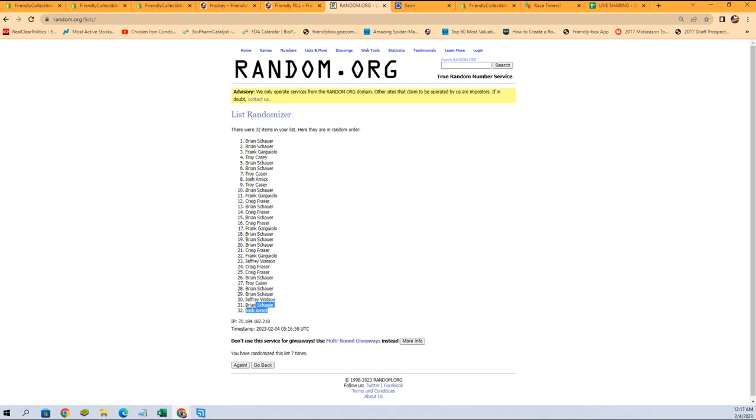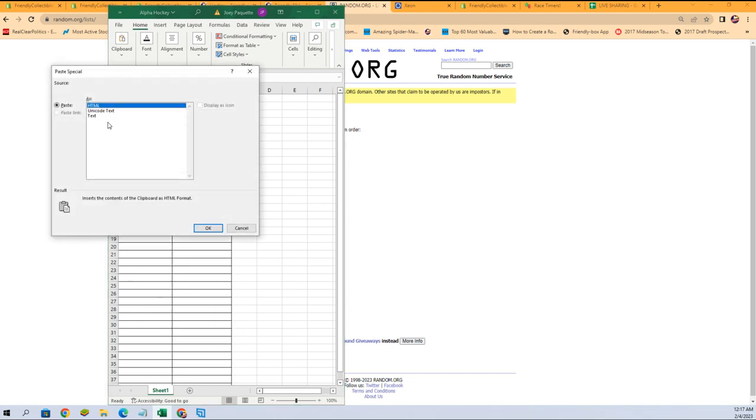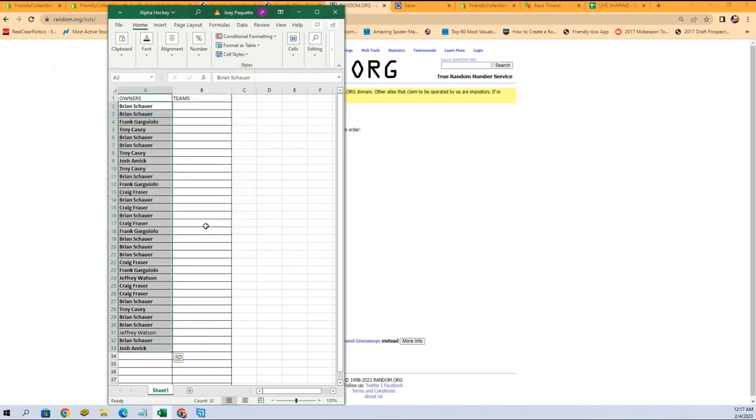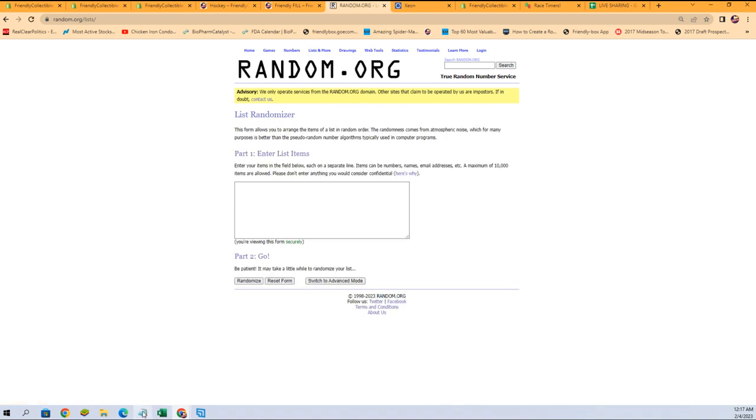We've got Josh A at the bottom, Brian S at the top. Let's get those copied and put into our spreadsheet. Fresh randomizer and our team names.